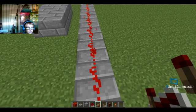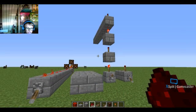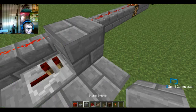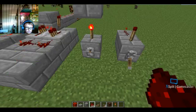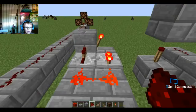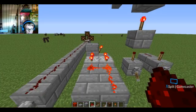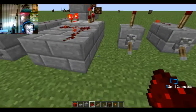Now you know about torches and repeaters. This is how clocks are sometimes made. That's a clock — I'll turn the redstone off because it's laggy. This clock ticks every two or three seconds but you can make it longer. This is a nine-tick clock, so every nine redstone ticks or game ticks this thing fires. It can be used for dispensers, which I'll teach you about later.